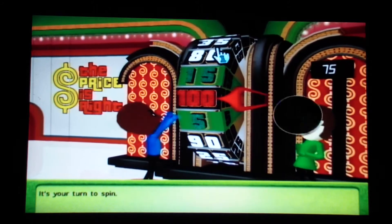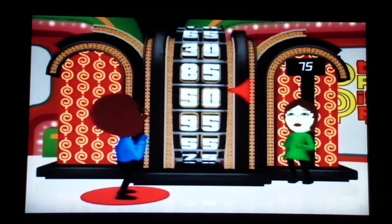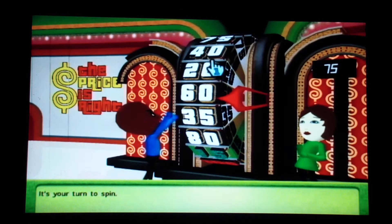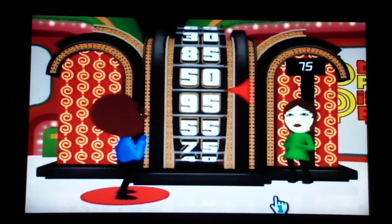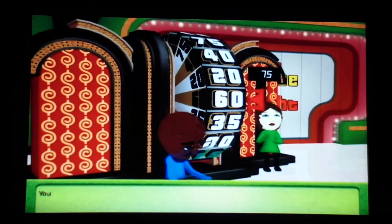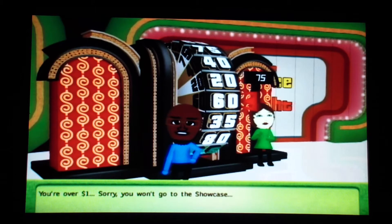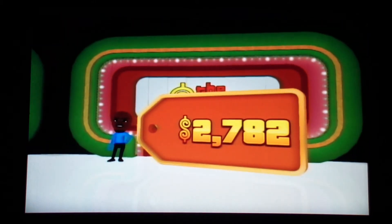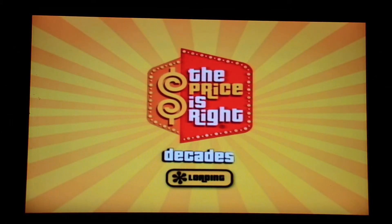It's your turn to spin. That's 60. The result is lower than the leader's, so you have to spin again. Dang, I did the same thing I did in the last game — 60. Let's add that up — you won't go to the showcase. We're adding $27.82.